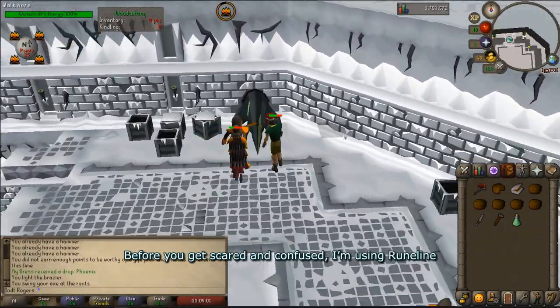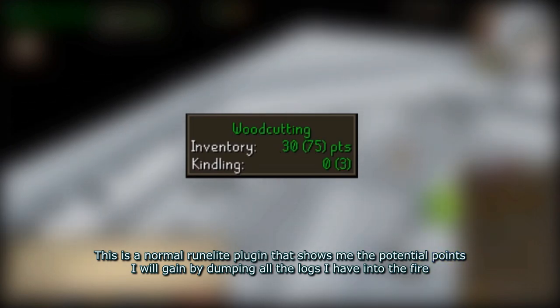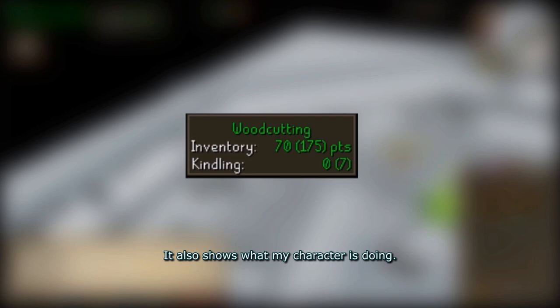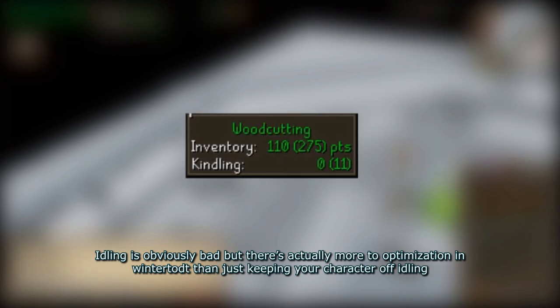Before you get scared and confused, I'm using Runelight. This is a normal Runelight plugin that shows me the potential points I will gain by dumping all the logs I have into the fire. The number in parentheses is the points I would gain if every log was fletched before being dumped. It also shows what my character is doing. Idling is obviously bad, but there's actually more to optimization in Wintertodt than just keeping your character from idling.